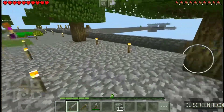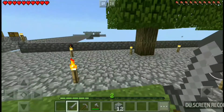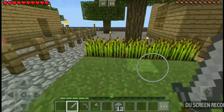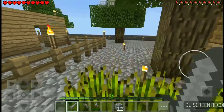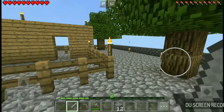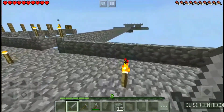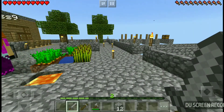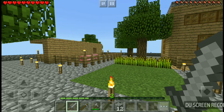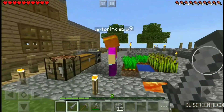I was also thinking about possibly - we've got a little bit of a cramped space here, even though it's a lot bigger than it was with the house and the barn and everything else. I was wondering about maybe expanding the island back this way a little bit more, just so we've got another area for another building or whatever else we want to build back there. That might be a cool idea to get started on today. Yeah, I think that'll be a good thing.